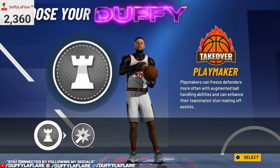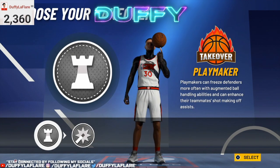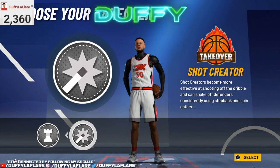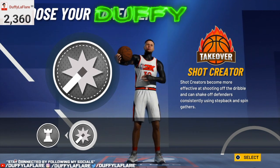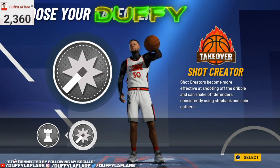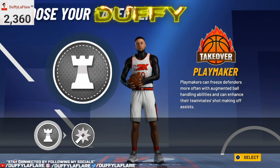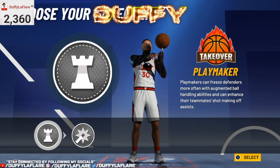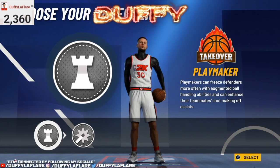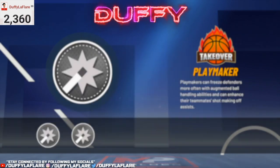For the takeover option, we get Shot Creator and we get Playmaking. I'm not really a fan of Shot Creator Takeover because I just don't really fade like that — fading mid-range shots is not my playstyle. Playmaking, you know we rocking with the Playmaking Takeover. The build goes crazy, man. You break ankles, you're faster, and you can dot your teammates and they're not going to miss. You know we rocking with that Playmaking Takeover.